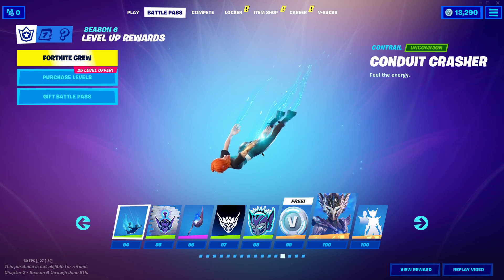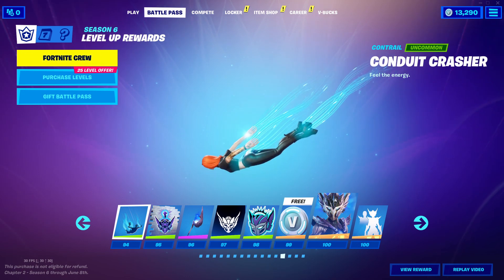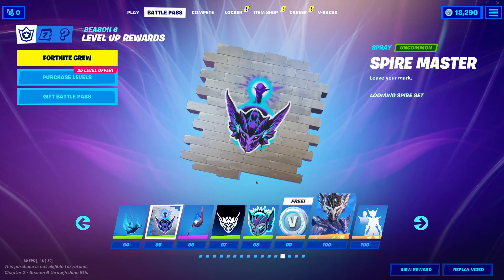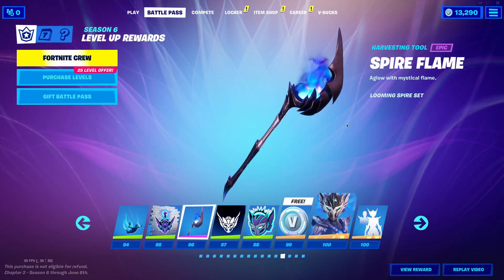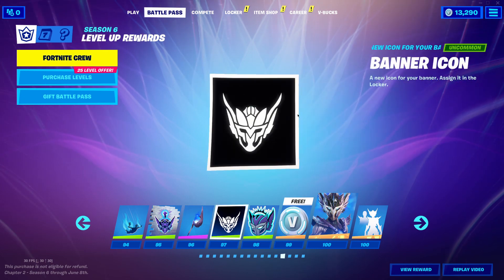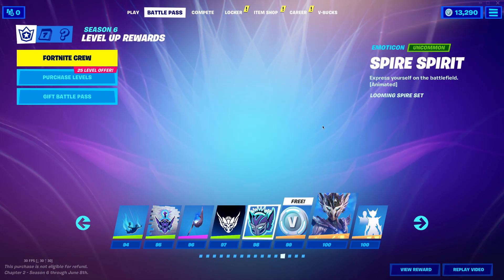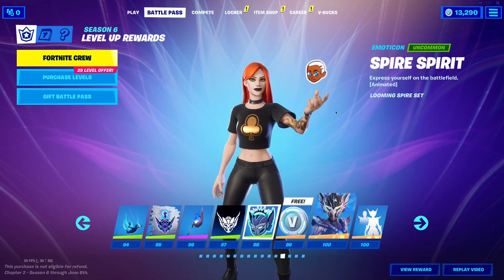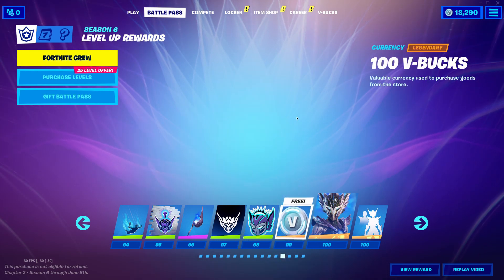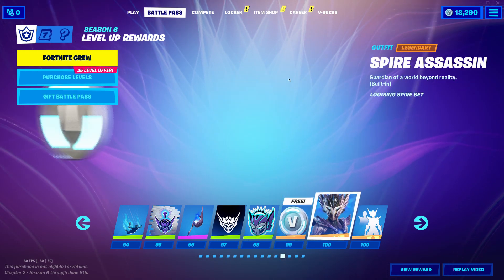Tier 94 is a contrail — Conduit Crasher. This is a really nice contrail. Tier 95 is a spray. Tier 96 is this awesome pickaxe. Tier 97, a banner icon. Tier 98, an emoticon — I like that. Tier 99, V-Bucks.